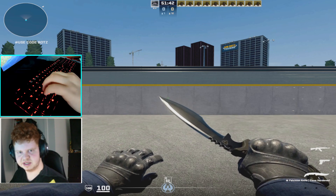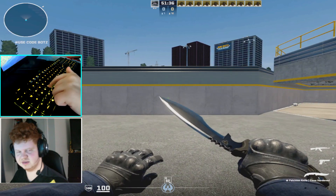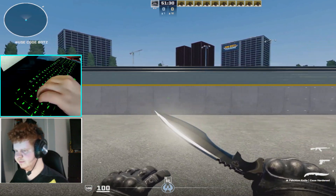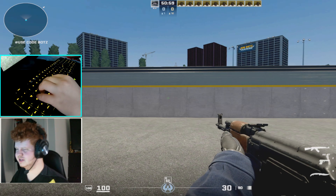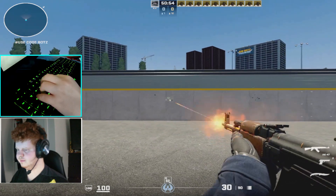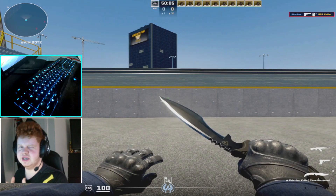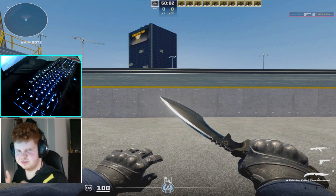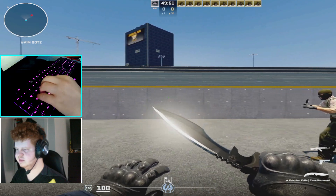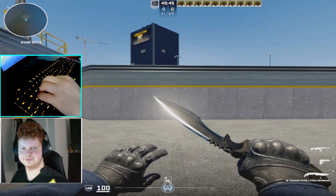If you take a look at my keyboard and my gameplay: if I go to the right, my character stays in movement a little longer than when I let go of the key. What this does is it makes you inaccurate when you shoot — and that's not what we want. So how do you get rid of this inaccuracy while moving? It's pretty easy — all you have to do is press the opposite direction of the way you're going. So if I'm going to the right, I stop my movement by going to the left.